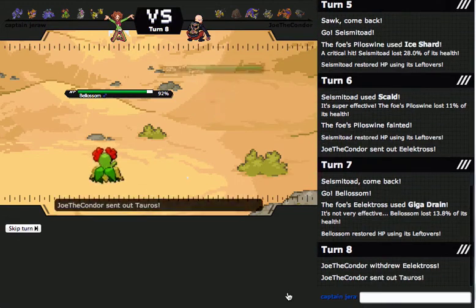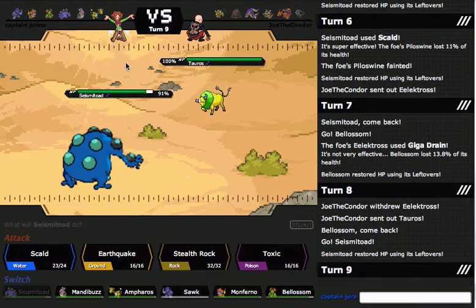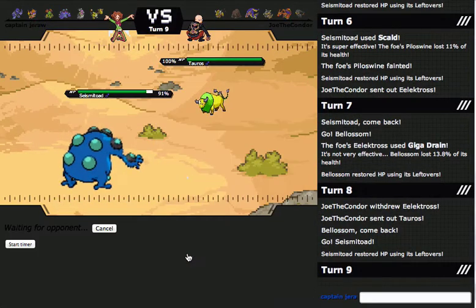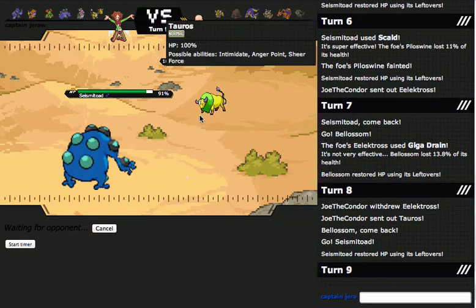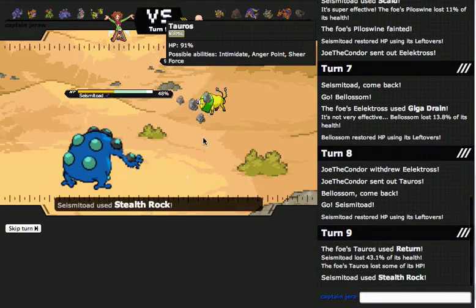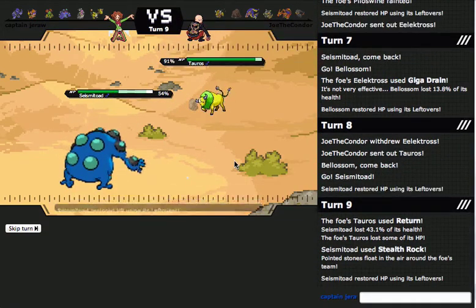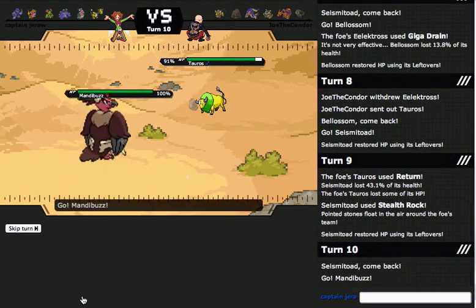I really just need to weaken that Electabuzz and then I can sweep with Ampharos — and that rhymed! Get up Stealth Rocks here. This Tauros is just using Return. I don't know why he doesn't have Rock Climb — maybe he has both Rock Climb and Return. I can just go into Mandibuzz and pwn something here with a Foul Play. Except for Electabuzz.